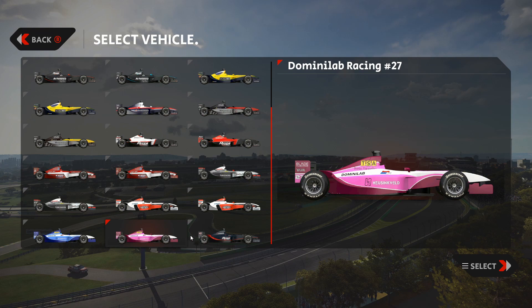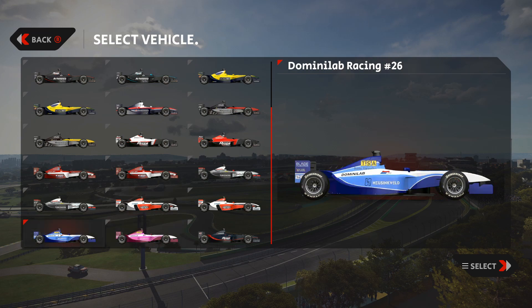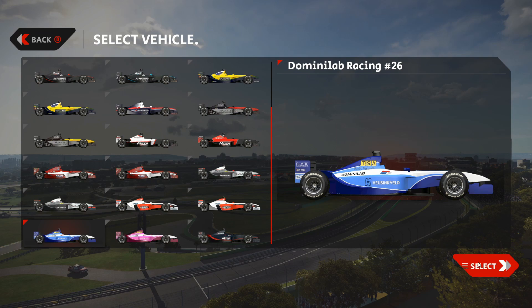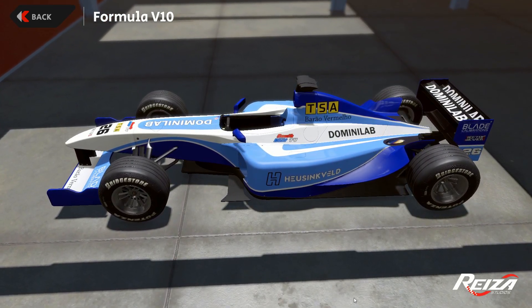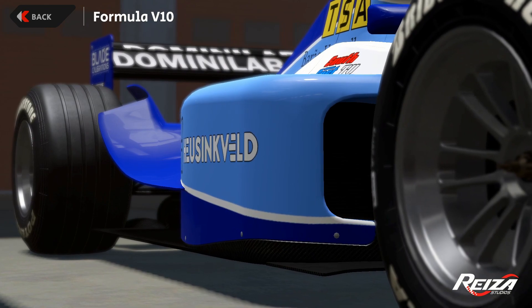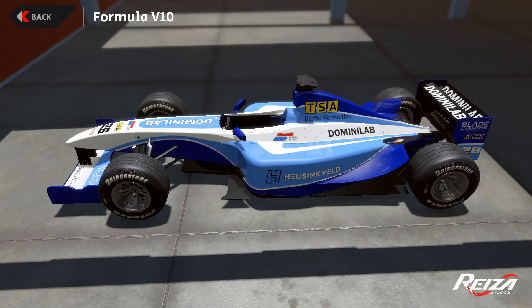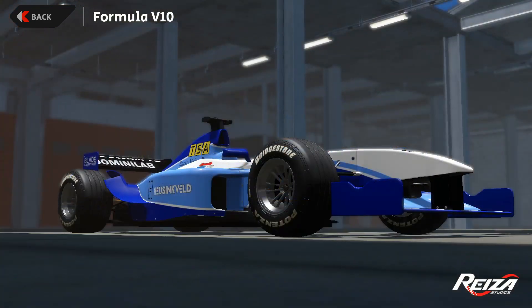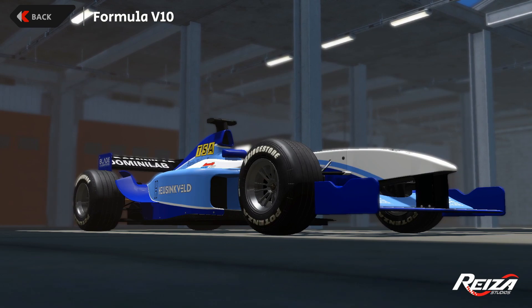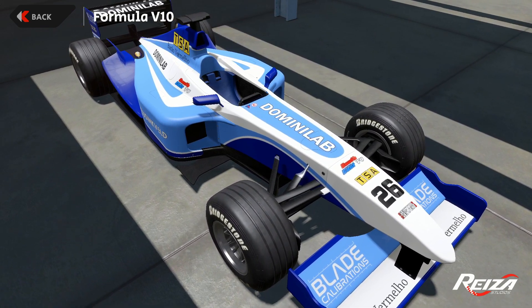Let's go quickly to the livery selection screen. We've been provided with some new color combinations — let's go with this nice dark blue, light blue, and white color scheme. It's a nice new livery design. Let's jump to the showroom for an overview of the chassis, the livery, and the car itself. Look at this beauty with profile slick tires and nice bodywork with air ducts on the sides.